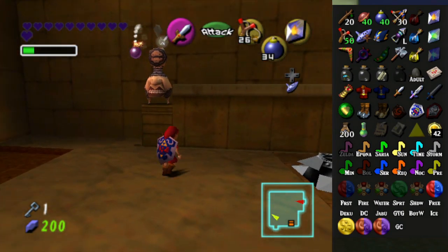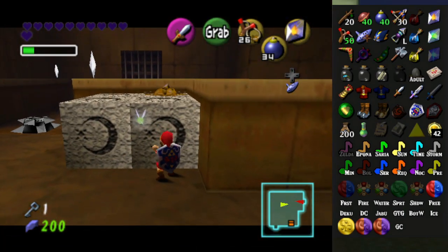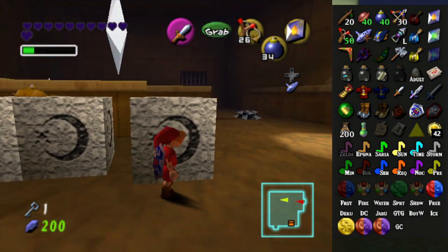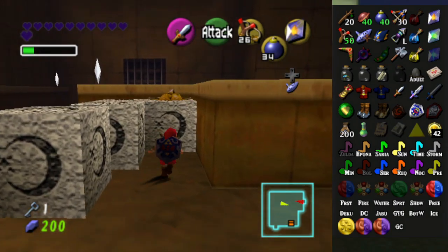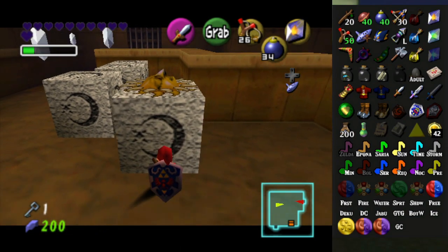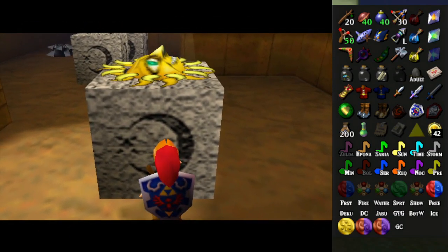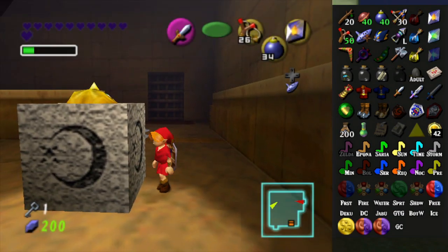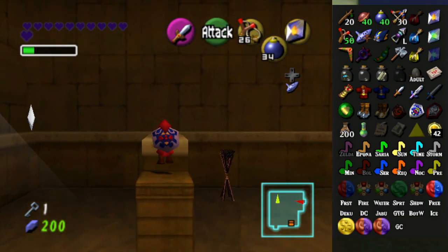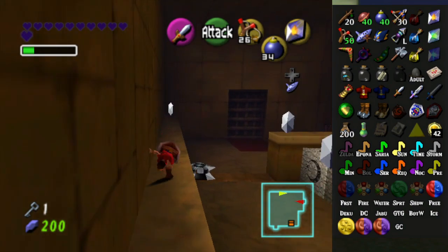I'm just going to get rid of these, apparently. Okay, sunblock. Let's do sunblock. It's important to block the sun. This music is so relaxing to listen to as I'm going through this. The spike traps aren't that great to listen to. The sunblock doesn't activate the chest, so I don't know why the chest is called the sunblock chest on the tracker.